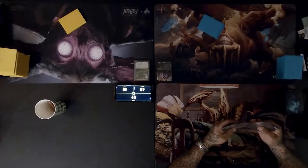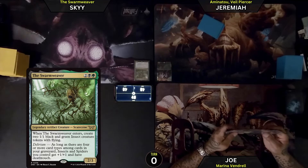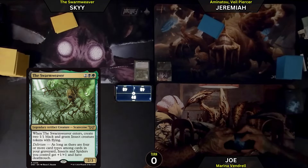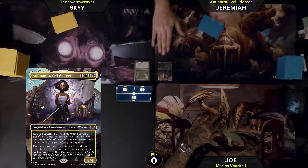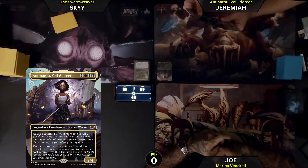I'll let the players introduce their decks. This is the Swarm Weaver — mainly spiders and insects, trying to give them deathtouch. I'm hoping to miracle out some curses. The archenemy game was really brutal, so I want to see if it can handle being against multiple opponents. We'll see how it does.